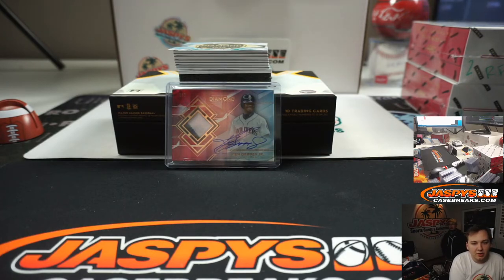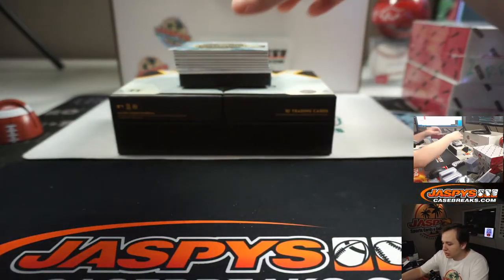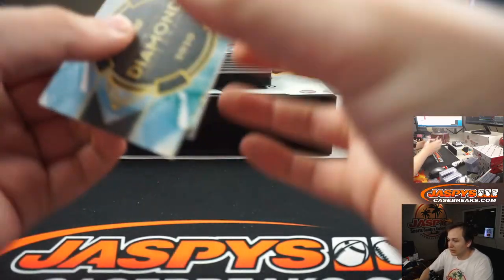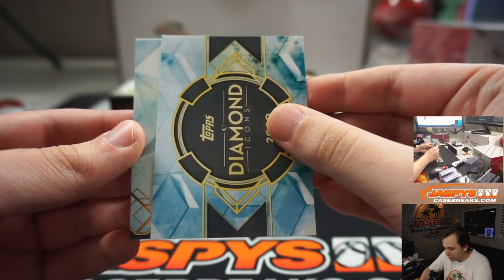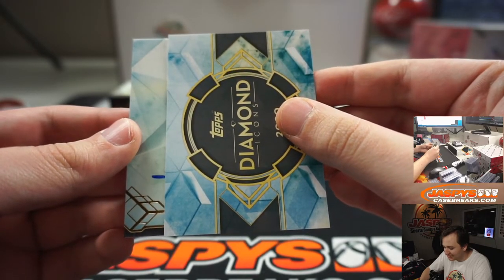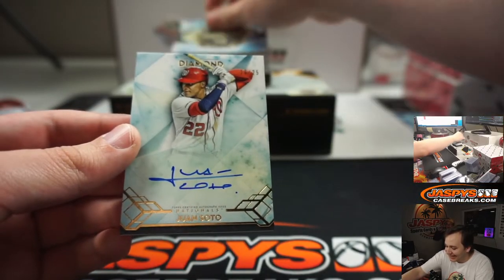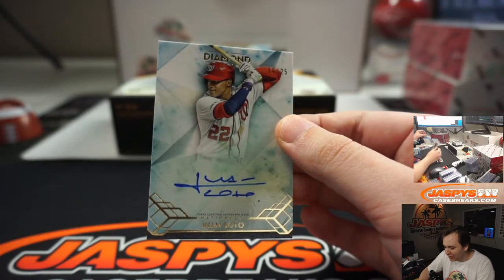Nothing sold out after this, so let me know what everyone else wants. A couple juniors — Cal Jr., Ken Jr. Let's see who the next player is. It's all junior box? Junior hot box. Dale Jr. comes out for some reason. Junior hot box — it is Juan Soto, 16-25. Wow, Juan Soto, nice.